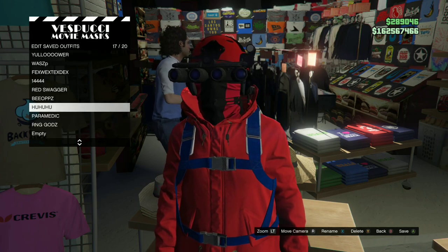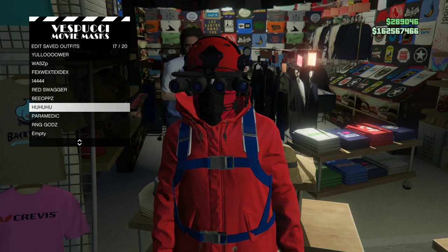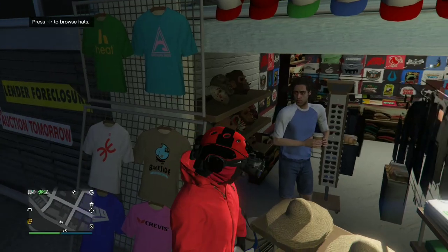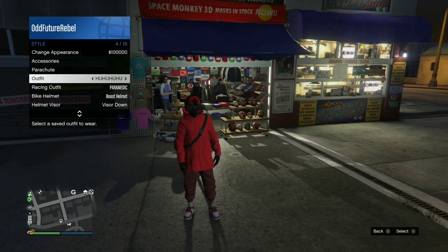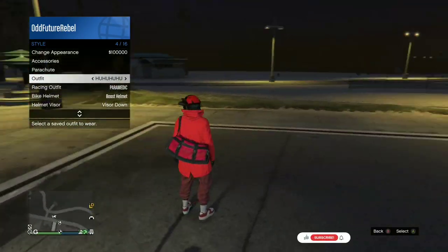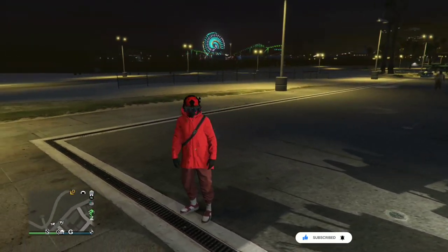Back out from the mask store, walk away at least five feet, open your interaction menu, and apply the saved outfit. Your black and red duffel bag should now transfer over to this cool black and red tryhard outfit. Smash that like button and subscribe if you're new.